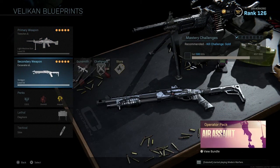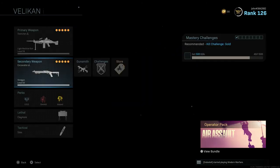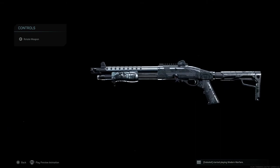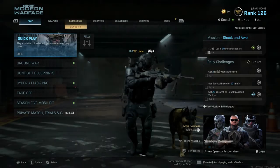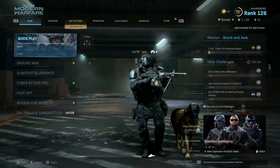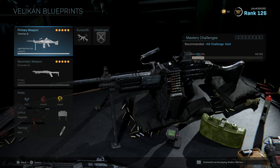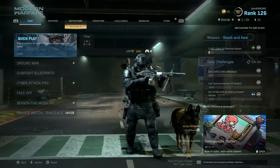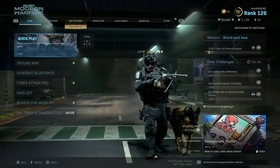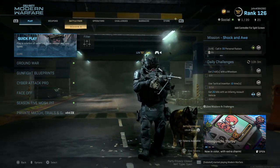For the Excavator, we have the Breacher Device muzzle, the XRK 14 inch SWAT barrel, the 5 milliwatt laser, the Forge TAC Ultralight stock, and the Sleight of Hand perk. Both of these blueprints are very similar in terms of design. This is a new operator right here and he looks like a complete badass. Not to mention, both of these blueprints fire white tracer rounds, so that is always nice.